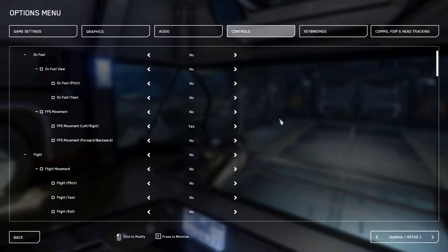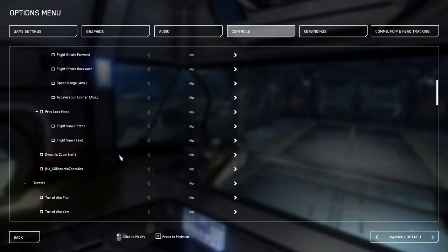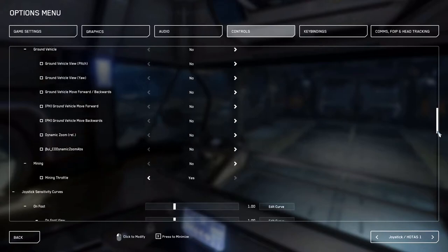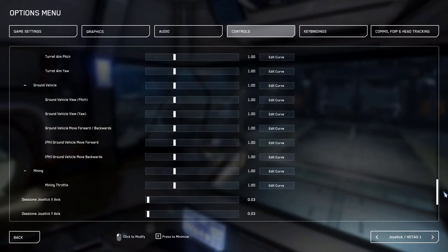What I would like to have is curvature settings for steering — however, they don't exist in the game yet. Because if you want to steer a vehicle, you really want a huge amount of precision in the small tiny amounts so you can correct for the lane you're driving. That's about it for the mapping settings.